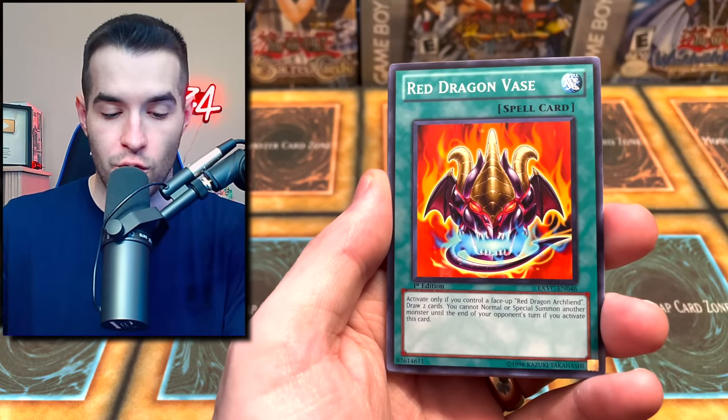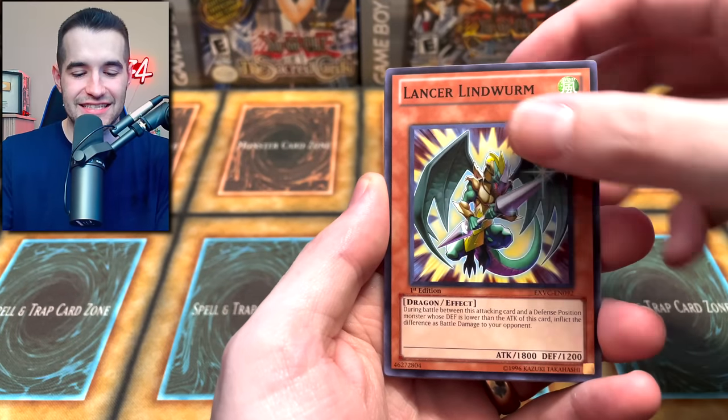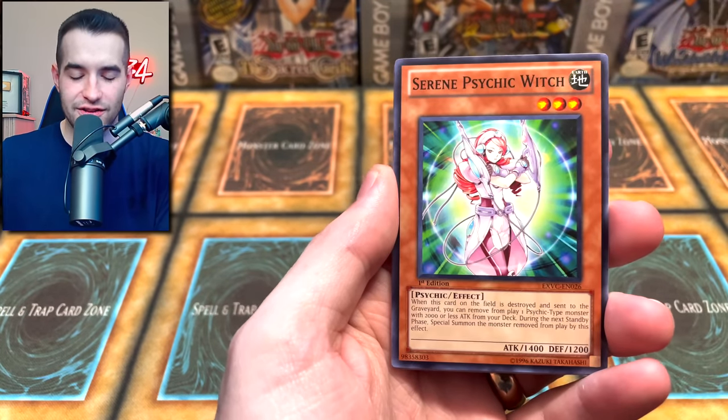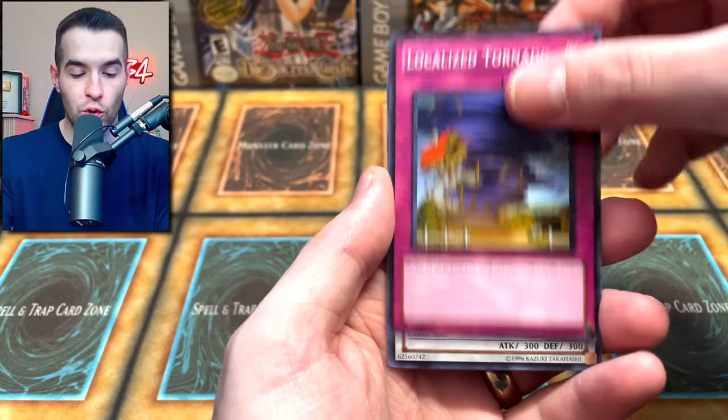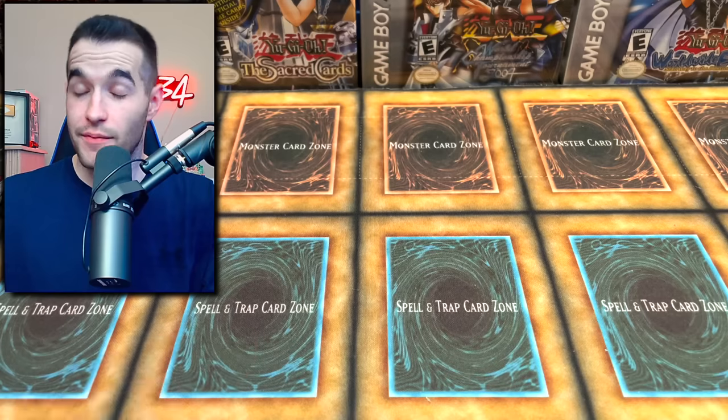Force Resonator — very cool. See what I'm saying? Red Dragon Vase, Lancer Lindworm, Psychic Reactor — not cool. Witch — not cool. Rebird — none of these are cool. Localized Tornado, Recipro Dragonfly. That wasn't cool.